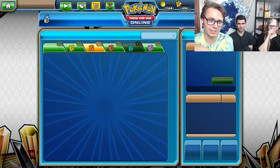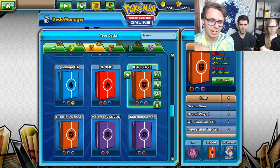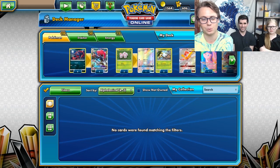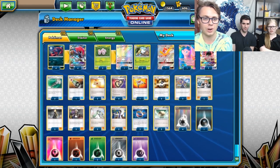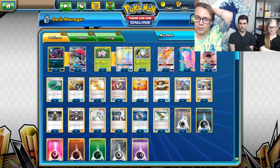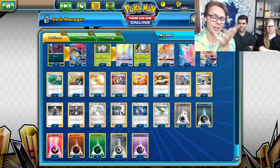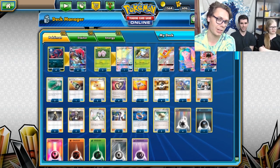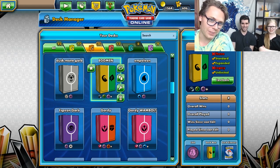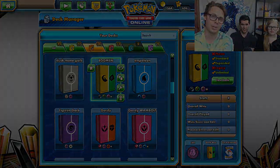Let's also show off the Alolan Executor deck we did yesterday — the Eggman — in case you didn't get to check it. This list finished top 64 at Madison — Zach Zamora, top 64 with the Alolan Executor deck. Super cool, very original, and very fun to play if you caught yesterday's video. Anyway, thank you all for watching. Make sure to like the video, sub to the channel, and check us out on Twitter — I'll leave the handles in the description below. Peace.